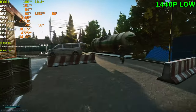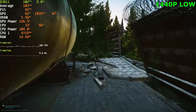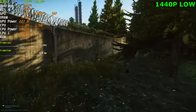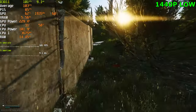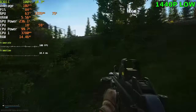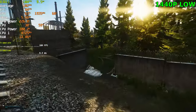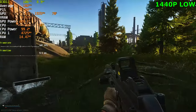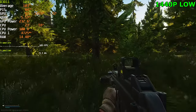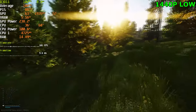GPU is sitting at 60% to 65% usage now — we've got a decent bump on GPU usage going from low to medium. Frame rate took a little bit of a hit. It depends on the area of the map you're playing on as well; some areas are more intensive than others. Gas station was sitting at 60% usage, but in the bushy tree area we always jump up to 70% — so the trees are more intensive, obviously. VRAM is sitting at around 6 gigabytes, which was a pretty big jump from low.